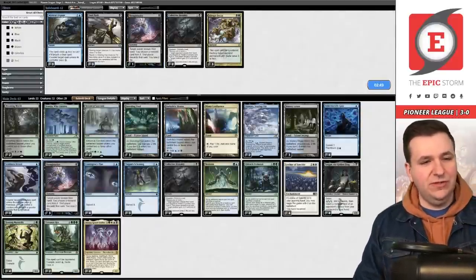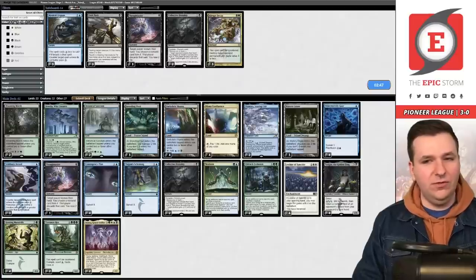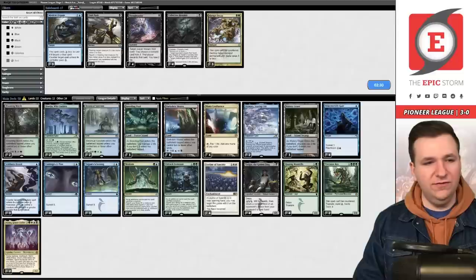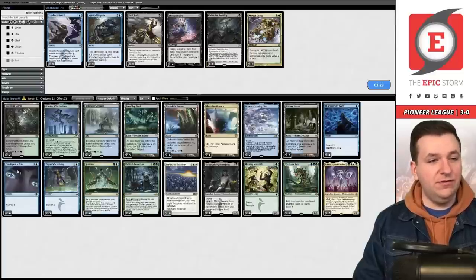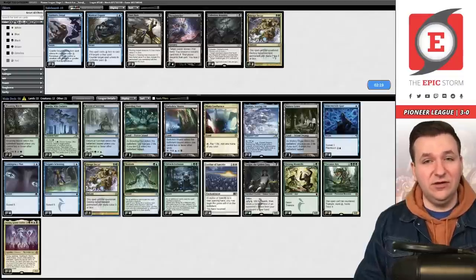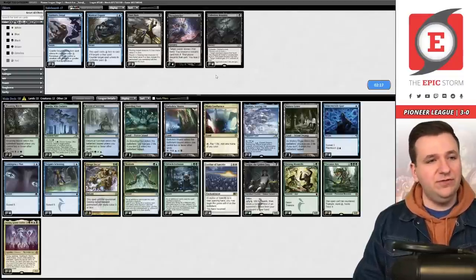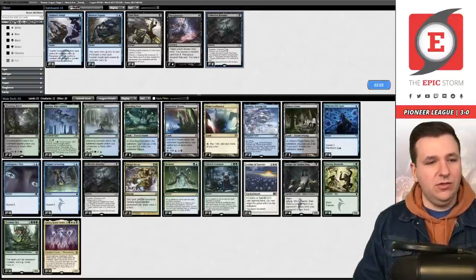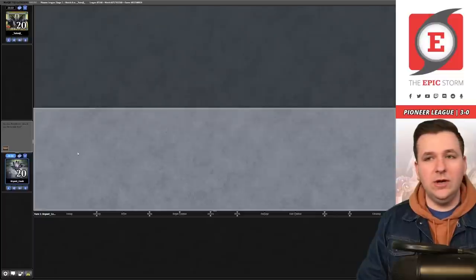Sideboarding versus Mono-Black: we definitely want Leylines. Thoughtseize isn't great in this matchup — we board it out. Collective Brutality can also come out. Abrupt Decay kills Liliana and can stop Grafdigger's Cage. We bring in two stubs or two brutalities — I like Collective Brutality a little more. Game two, on the play — we just need to find a Neoform effect and the Leyline comes in.